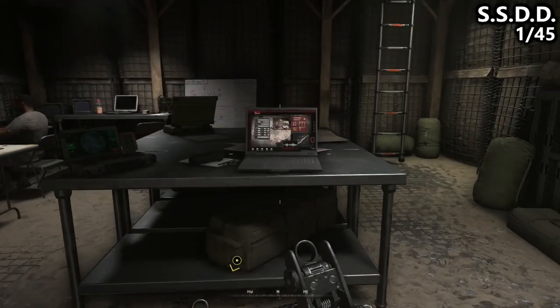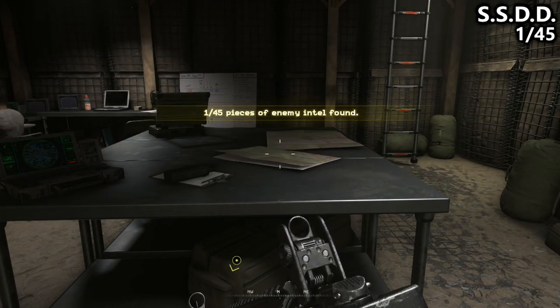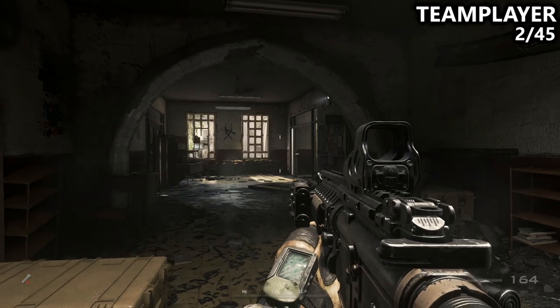On the training mission SSDD, if you run past the pit and go to the left, there is a small bunker where you can find your first piece of Intel.